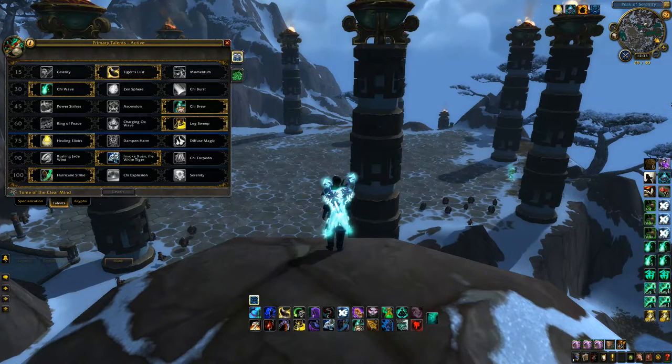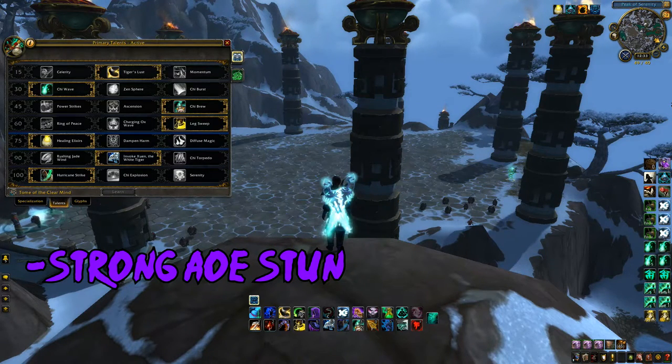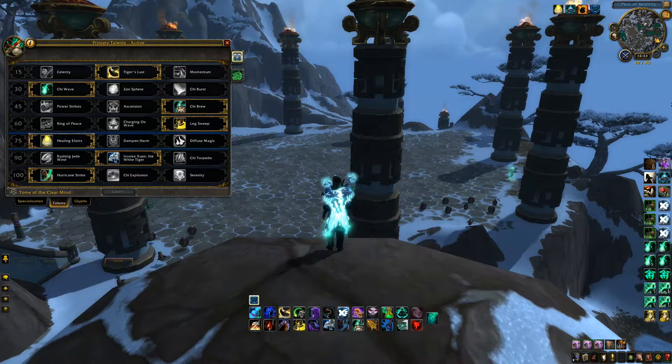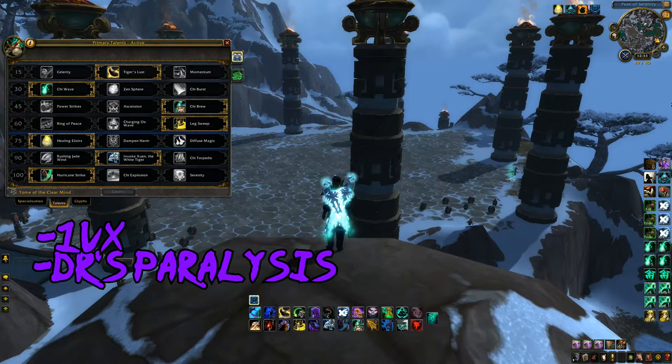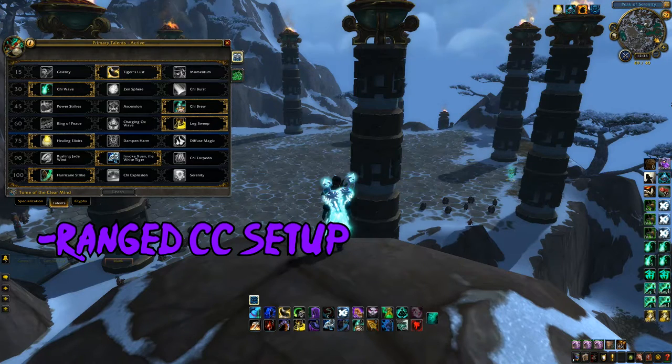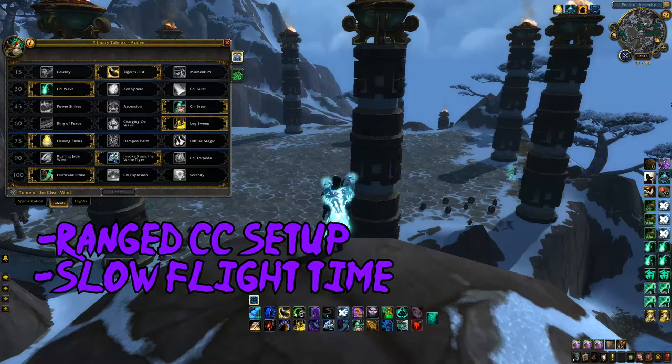For Tier 4 Talents, I recommend taking Leg Sweep by default as it's the longest duration AoE stun in the game. This talent is really nice for setting up bursts or CC chains depending on the situation. Although it should almost always be taken, Ring of Peace is actually very powerful in BGs when you're trying to be a hero in 1vX situations — be aware however that it does DR with your Paralysis. Charging Ox Wave is the least used talent here, but is somewhat useful for CCing distant off-targets long enough for a teammate to land a Trap, a Fear, or a Polymorph, though its slow flight time makes it difficult to use. Overall, just stick with Leg Sweep.